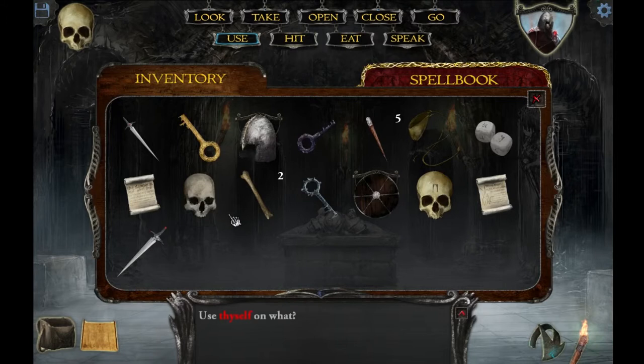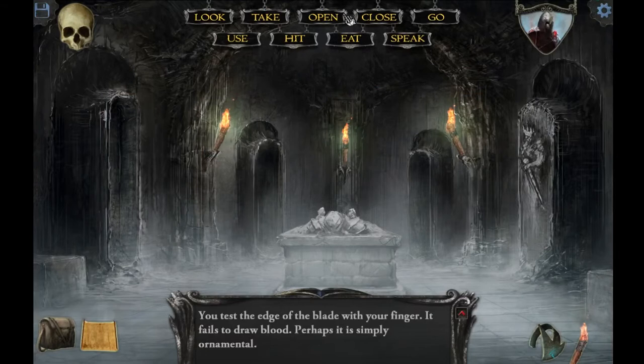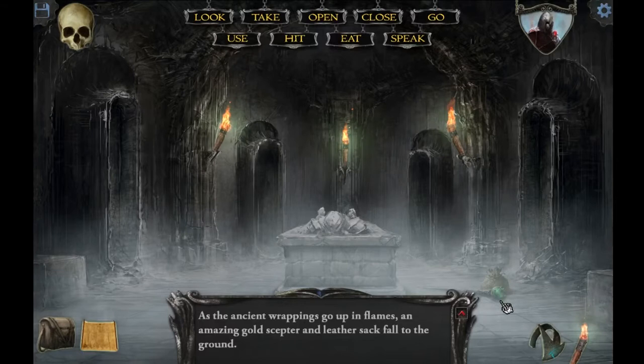Use yourself on the sword — does that do anything? You test the edge of the blade with your finger. It fails to draw blood. Perhaps it's simply ornamental. You mean it's a sword that doesn't cut things? Maybe it's useful on non-solid objects — like certain weapons are good against ghosts and things. I got a gold scepter! It says an amazing gold scepter and a leather sack fall on the ground, but that looks more like an emerald or grayish scepter than a gold scepter.